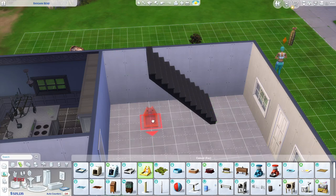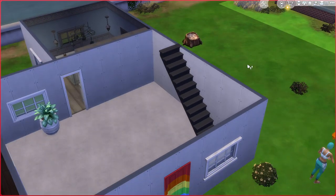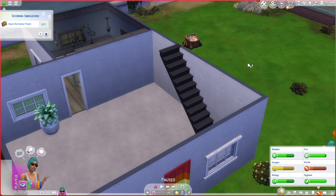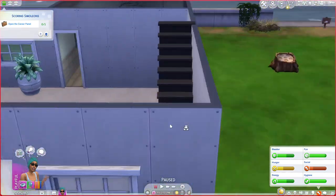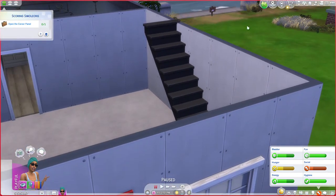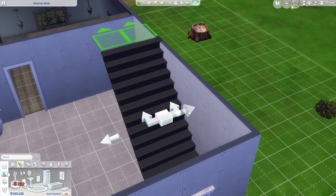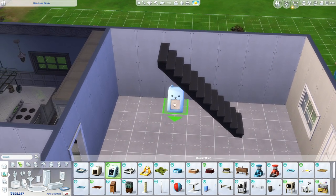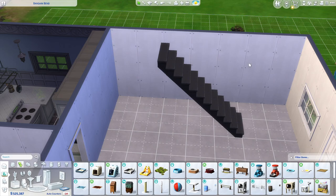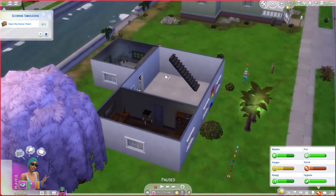Maybe if I do double — no? On other saves I'm able to put stuff under the stairs, but for some reason it's not letting me right now. What if I brought them over this way and then tried to put something under it? It still doesn't want to do it. It's being weird, I guess — maybe my game's a little glitchy right now, or maybe it's this world.